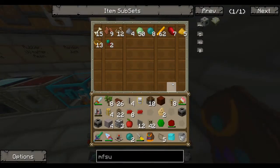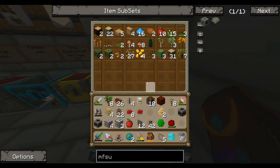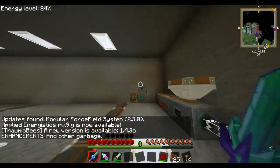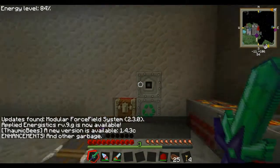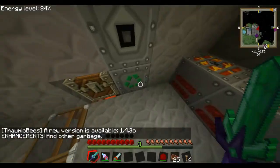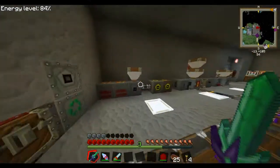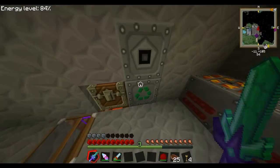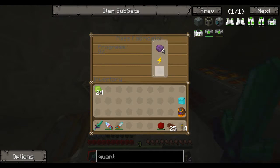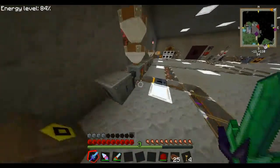I'll get back once I've got all the stuff ready for the MFSU. I forgot to press record so you missed some of it, but basically I've built another geothermal generator, I put the mass fabricator down, and it's making scrap and producing UUM at a decent rate — because it only runs when scrap is in the bottom.